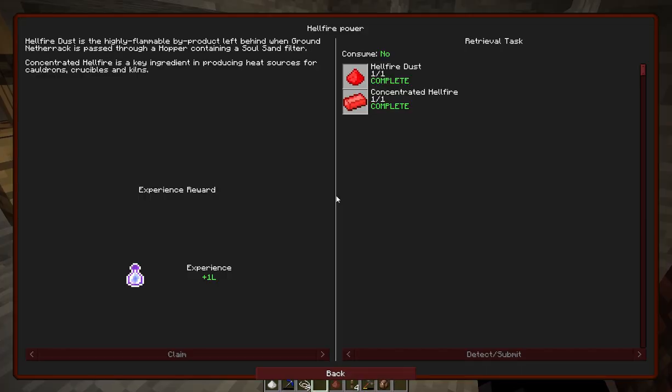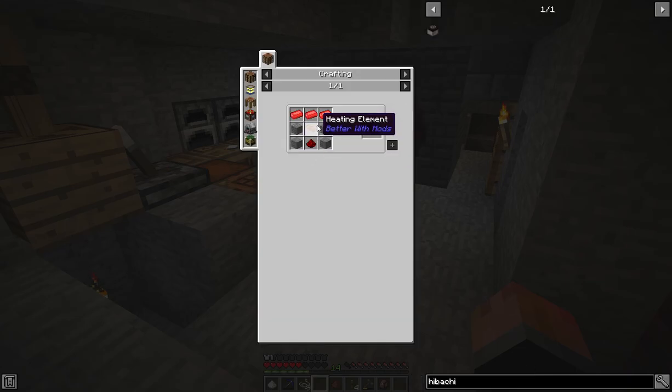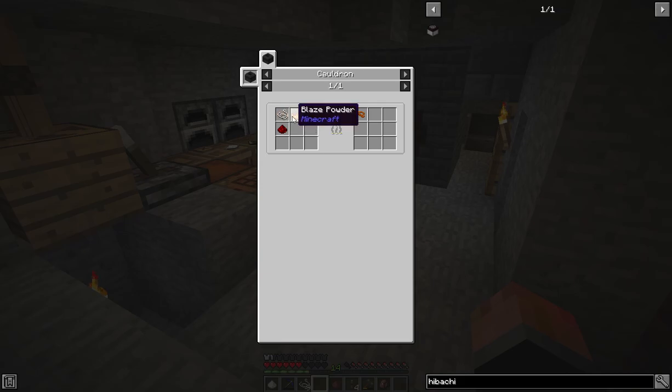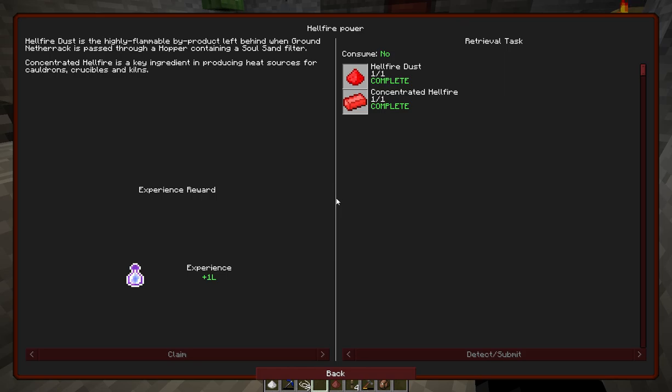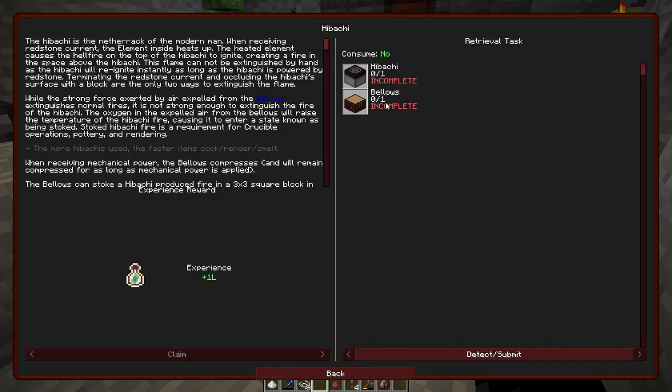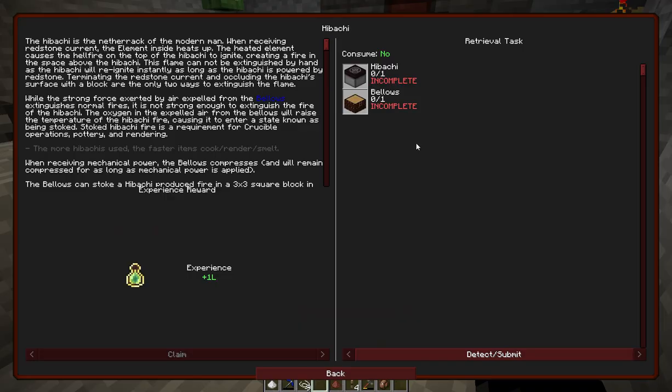I'm pretty excited about that. Let's talk about the hibachi — we're going to need three hellfire, a heating element which is blaze powder that we can pretty easily get, and some redstone in the cauldron. We'll also need bellows, so we're going to need to get some leather as well. The rest of it's pretty easy — I think next episode we can handle that.